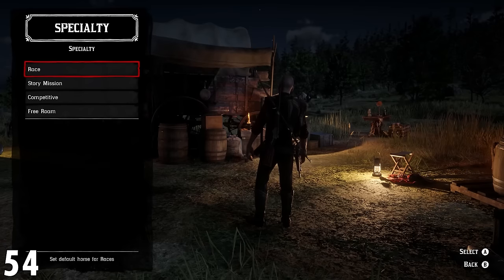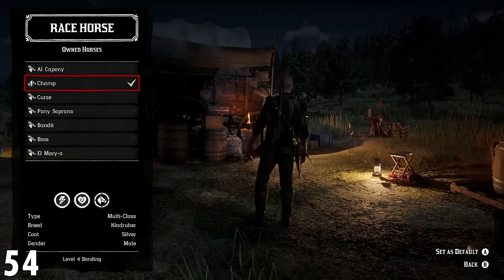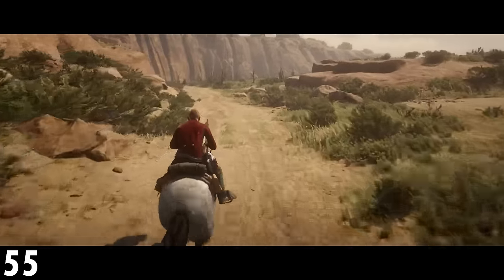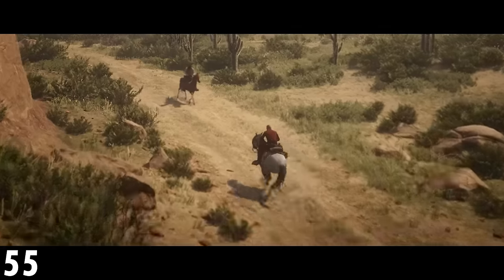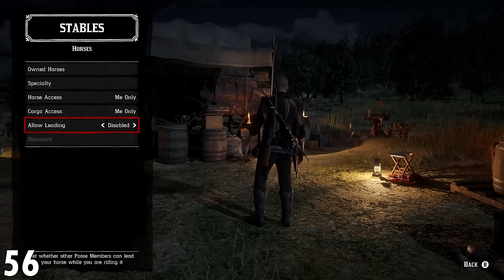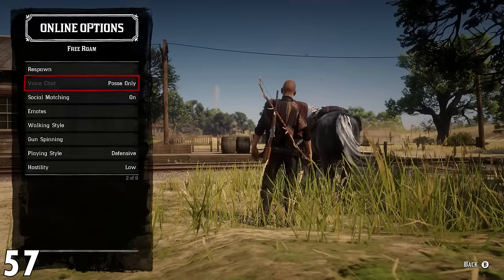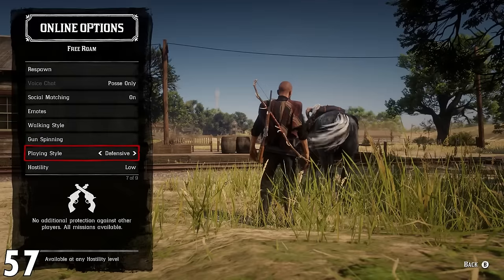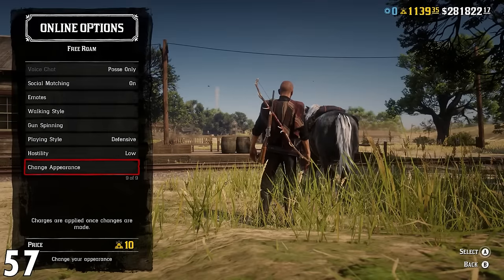Number 54: in the quick menu, you can select default horses for races, story missions, and free roam events. Number 55: to auto travel to a destination, set a waypoint and then enter cinematic mode — this will automatically take you to the location you selected. Number 56: you can make sure nobody takes your horse by changing the access permissions in the quick menu. Number 57: you can make changes to customization options at a later date. For example, you can rename your horse at the stables anytime, and you can also change your character's appearance through customization within the quick menu.